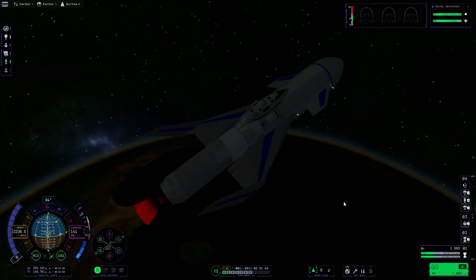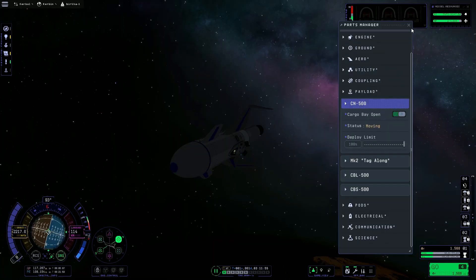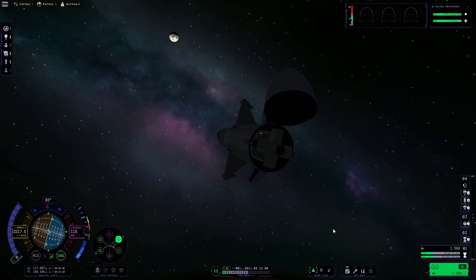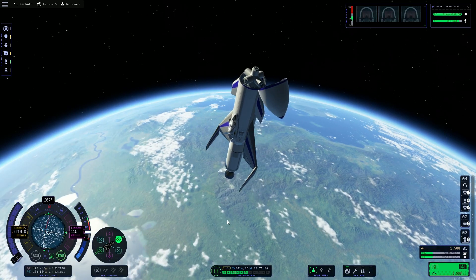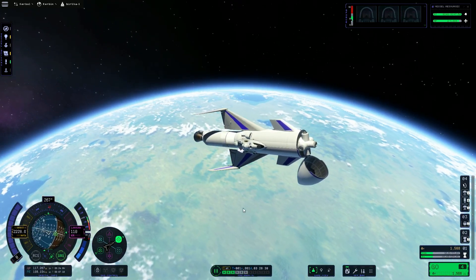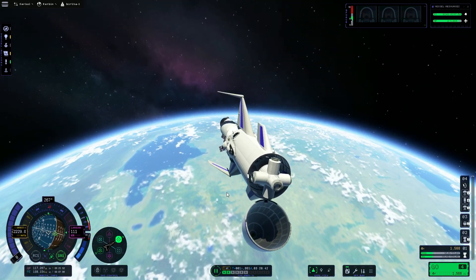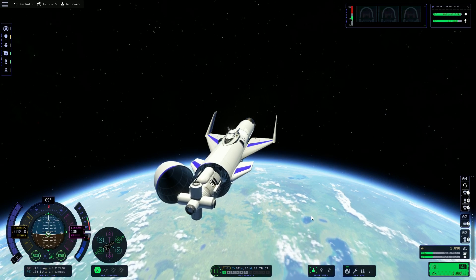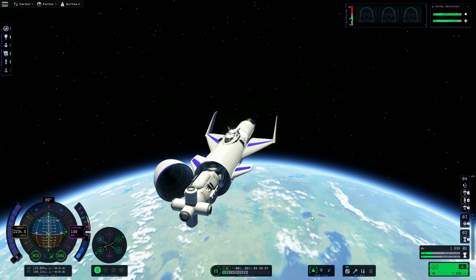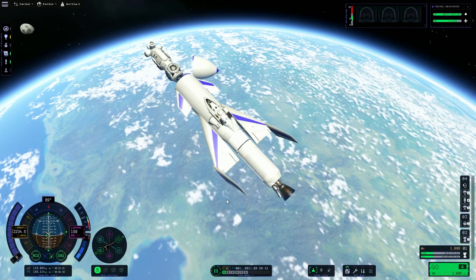Here we are parked in orbit. Now we just fine-tune our orbit a bit to wherever we want to put this space station, then drop this core off and head back home, hopefully. The biggest thing that needs to be solved on the next version is that the monopropellant thrusters have basically no kick in this game, so I need to decide whether to quadruple the number of thrusters or go to Werner Engines and just use liquid fuel for that. But other than that, it's pretty solid.